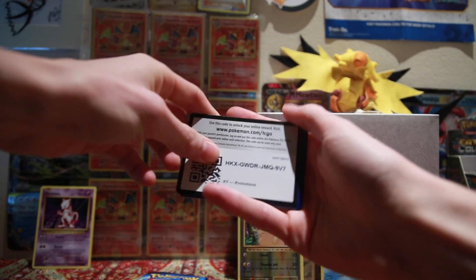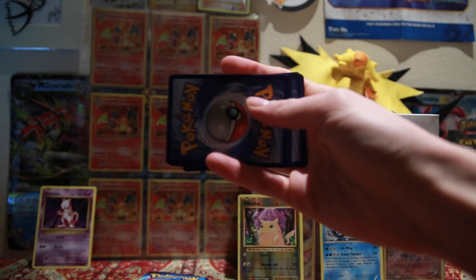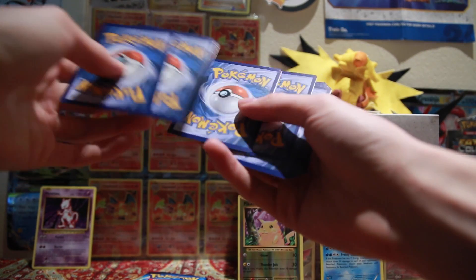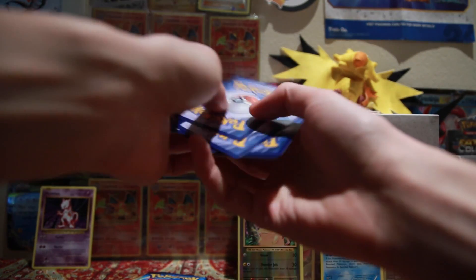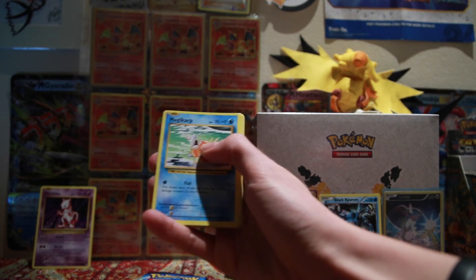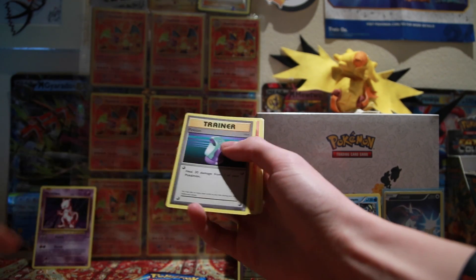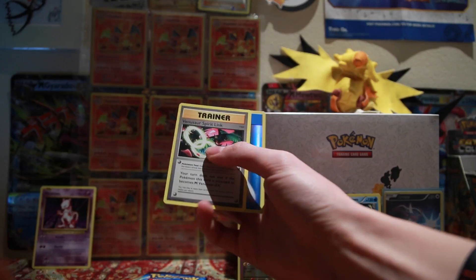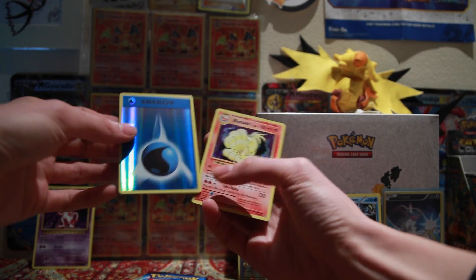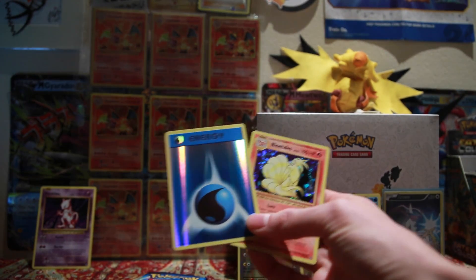So anyway, here is the second code card - I will just give all three out to you. And we start off pack two with an Electrobuzz, a Magikarp, a Ghastly, Sandshrew, Weedle, Potion Trainer, Magmar, Venusaur Spirit Link, holo Water Energy, and a Reverse is a Ninetales. That is a beautiful holo card and a beautiful reverse.